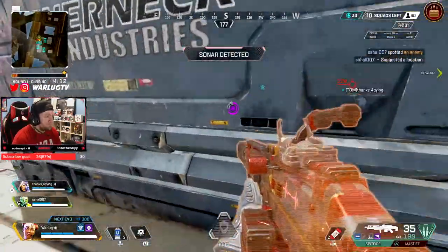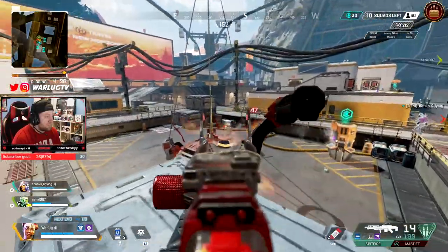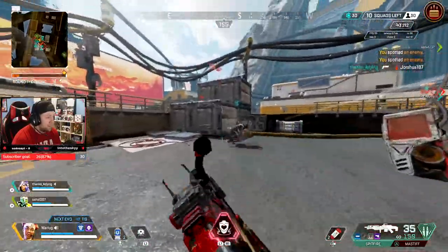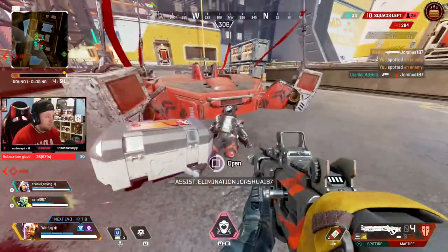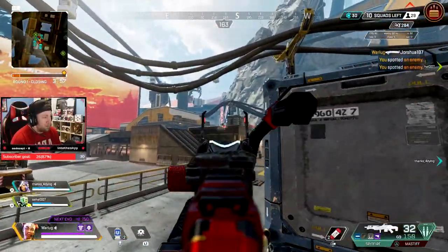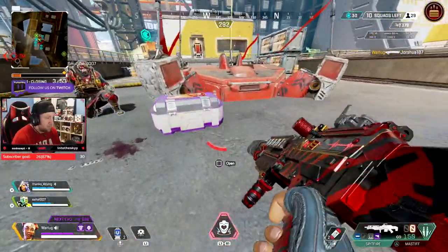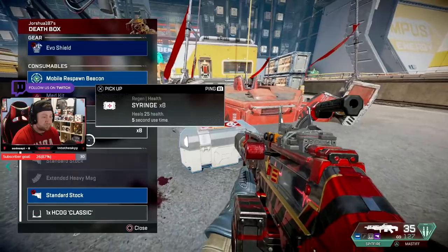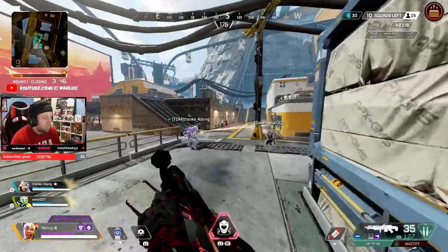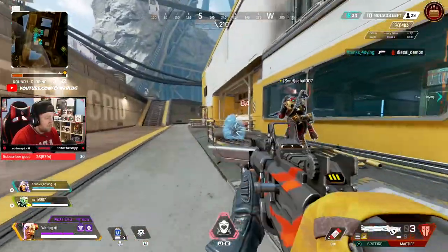There are a couple more things to note about her drone. It does not last in the ring — it used to persist in the gas, but now after two ticks it gets destroyed, so it will only help you for two health ticks before being destroyed. It also does not stack against Caustic gas — it won't heal you enough to escape. Always stay away from both the zone and Caustic gas before dropping your drone.